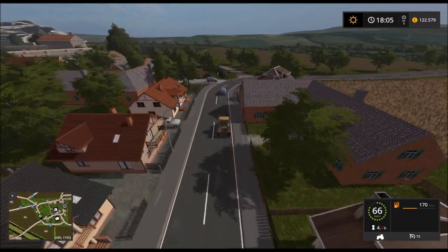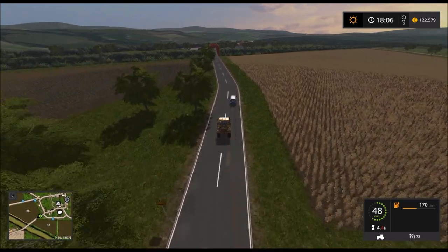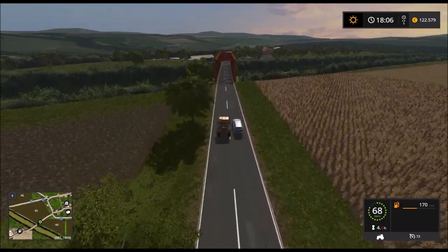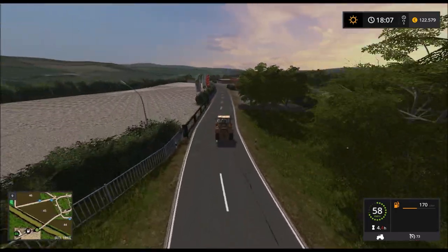Was wir auf jeden Fall in dieser Folge geschafft haben, ist die Schafe zu versorgen – zumindest mit Nahrungsmitteln. Manchmal sind die Autos hier einfach nur bescheuert. Ich fahre ein bisschen zu schnell – egal, die Polizei ist gerade woanders. Jetzt gibt er plötzlich Gas – ist wie im echten Leben. Guck, der Händler hat schon zu.